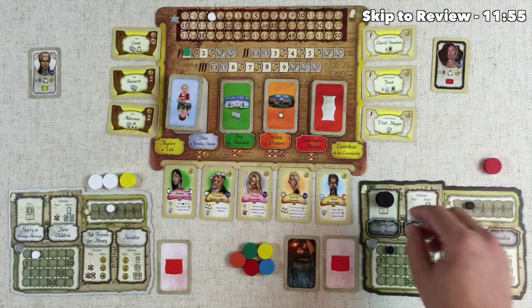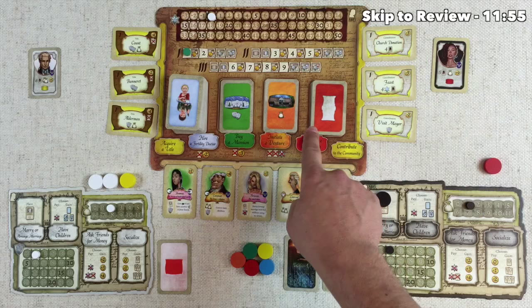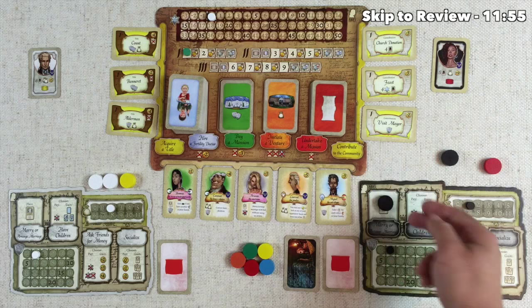It's important to note that a player can choose the same location multiple times on their own player board. However, once a location is taken on the communal board, no one else including that same player can come back and choose that specific spot until the beginning of the next turn.